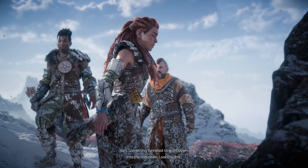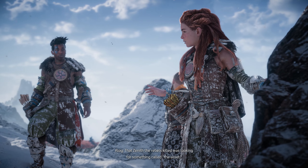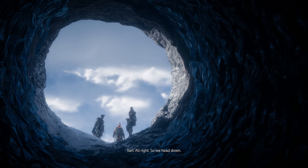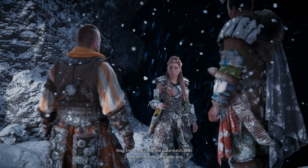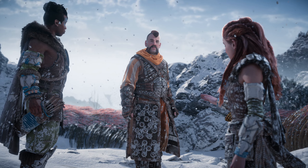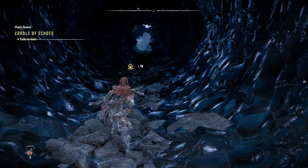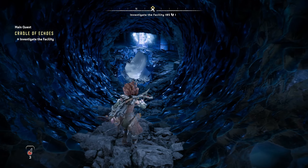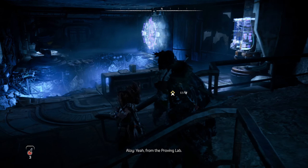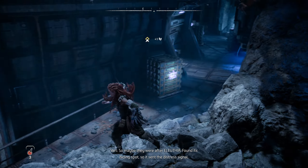That's a long way down - something tunneled straight down into the mountain. Looks recent. Whatever it was it must have been powerful. That Zenith the rebels killed was looking for something called the asset. I don't know what it is, but my guess is it's somewhere down there. All right, so we head down. Errant, stay here and stand watch - that Zenith isn't the only one of its kind. I don't want to be caught by surprise if the others show up. Contact us by focus if you see anything. Any trouble shows up, I'll call you. I'm going down. There's some kind of old world ruin down here. The Zeniths have their own backup of Gaia right? Yeah, from the proving lab. So maybe they were after Aluthia - found its hiding spot, so it sent the distress signal. Maybe.